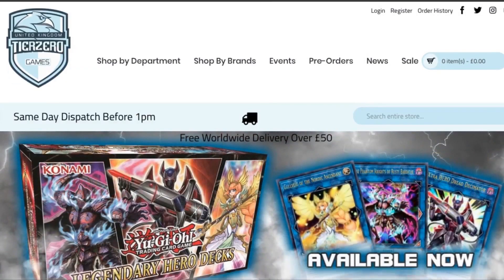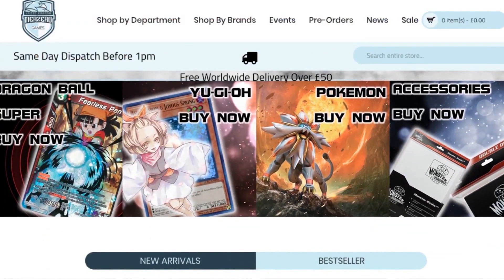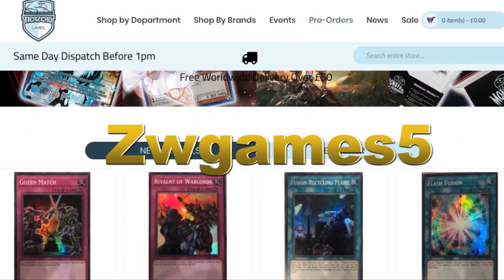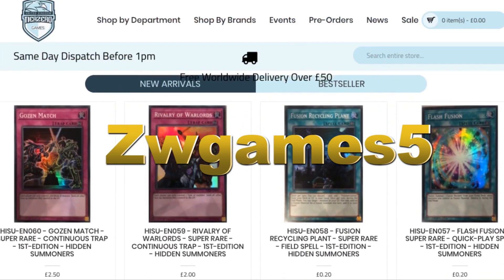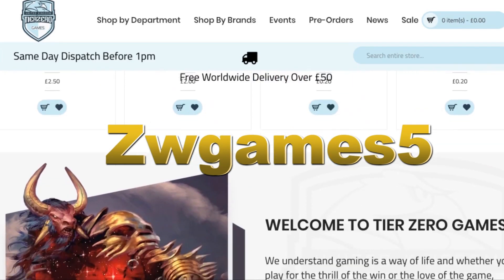Before we get started, don't forget we do have an amazing discount code thanks to Tier Zero Games going on right now. All you have to do is put in ZWGames5 to get a five percent discount on your total order at tierzerogames.com. The links will be in the description below.